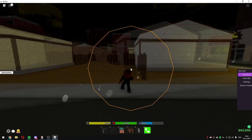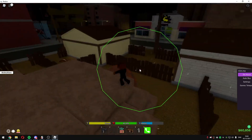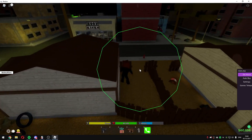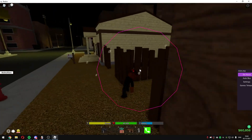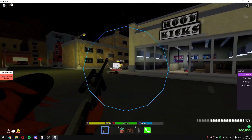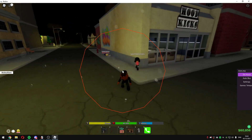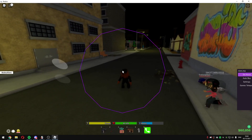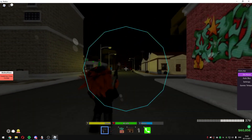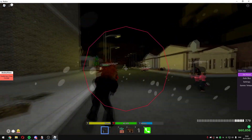So yeah, this might be the best The Hood silent aim — it's too OP. The only bad thing is you still shoot the knocked players which is kind of annoying, but it's cool.